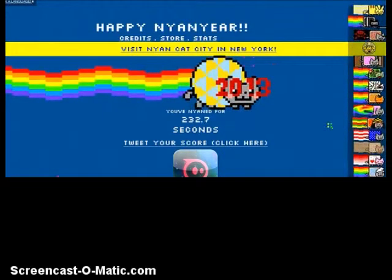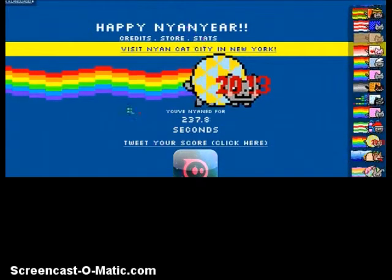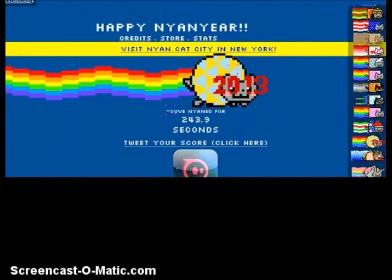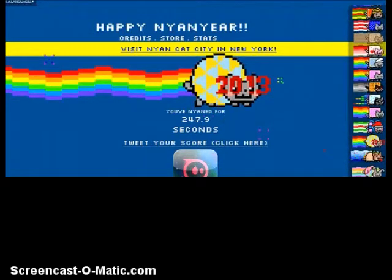It has all the Nyan Cats you can pick from — they have the evil waffle cat, Christmas editions, and stuff like that. It's very simple how to pick one, but watch out: you cannot keep your score, it restarts when you pick a new one.